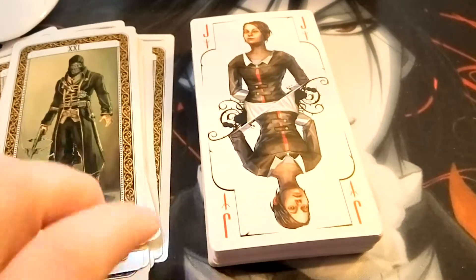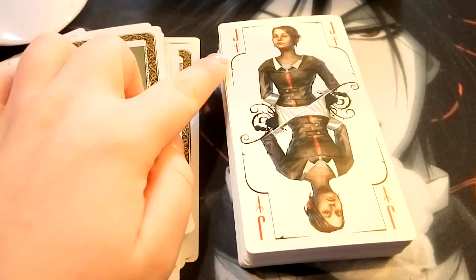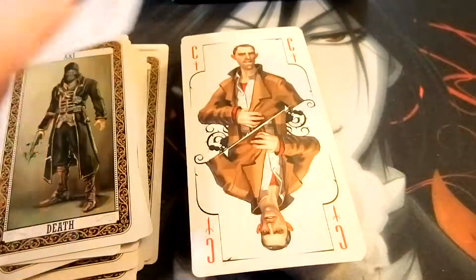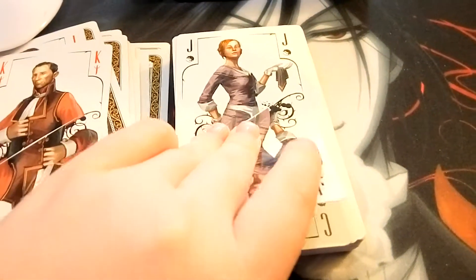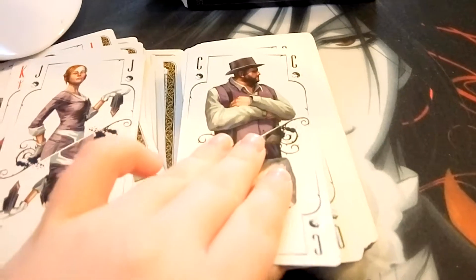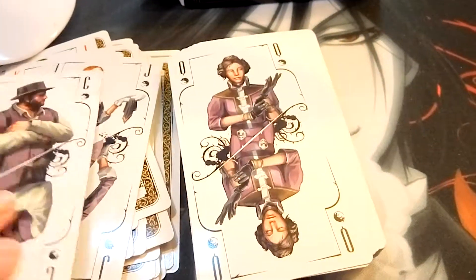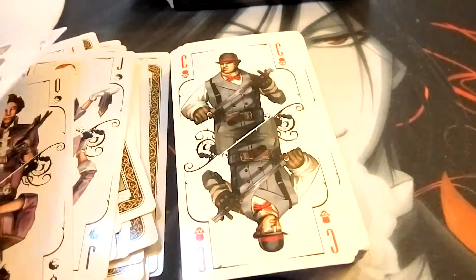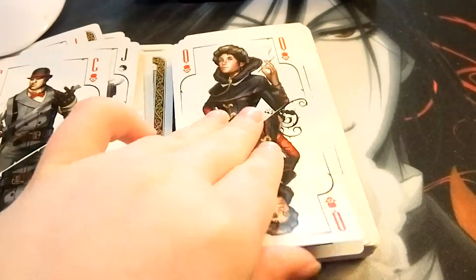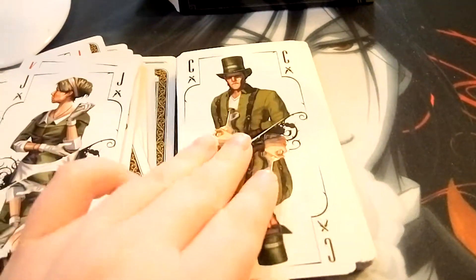Hey, it's the main character! So here we get into the playing cards — there are four suits: Swords, Rats, Skulls, and — I'm forgetting one. As you can see, the royalty cards are basically like playing cards. Of course, since it's a 78-card tarot deck style, there's of course the Page. Here are the little rat symbols for this one. Yeah, there are the Skulls. It's really nice art. Oh yeah — Pistols. Pistols is the last one.